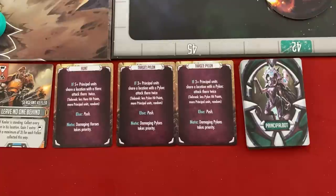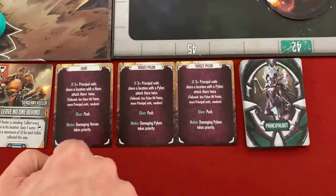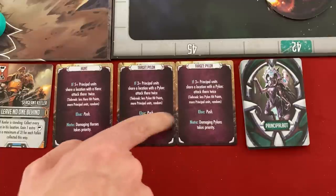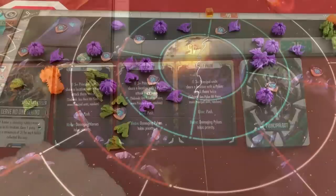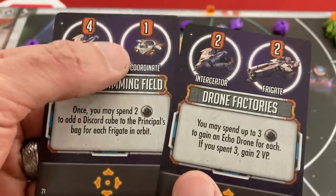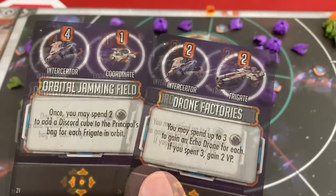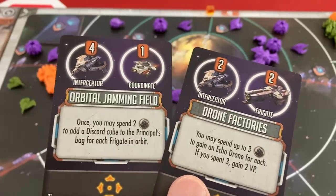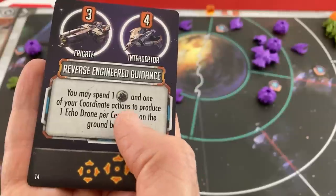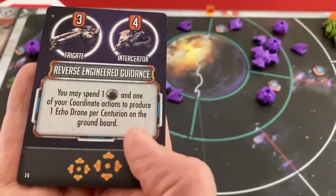I feel kind of good about how that turn went. Looking at what's coming next: they'll try to attack a place with a pylon if they're there, otherwise push — they'll probably just keep pushing. Back to my spaceships, saddened over the loss of that frigate. I've got two options: four interceptor activations and one coordinate to get an echo drone, or two interceptors and two frigates. Two frigates and two interceptors is definitely more attacks.